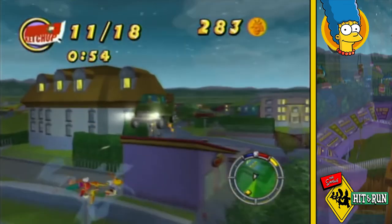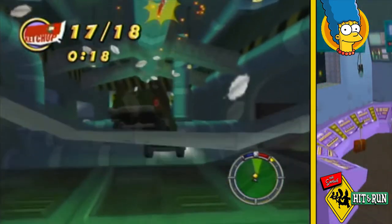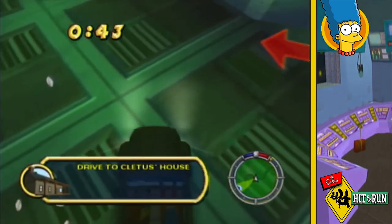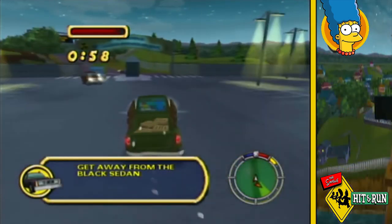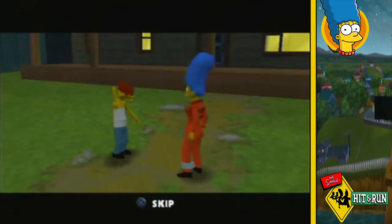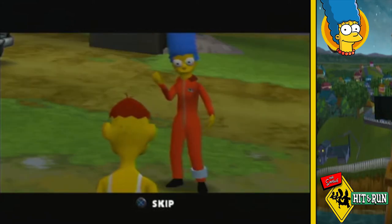The ketchup packets are all pretty easy to get, except for the last one which I manage to grab with only a couple of seconds to spare. After racing past some pursuit vehicles so they can't catch me, I return to Cletus. He tells me his grandpappy once saw one of those crop drawings, and suggests asking around the graveyard.